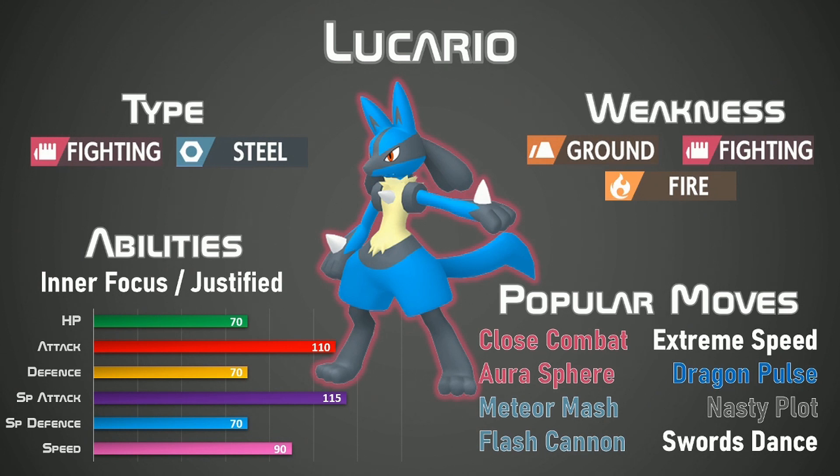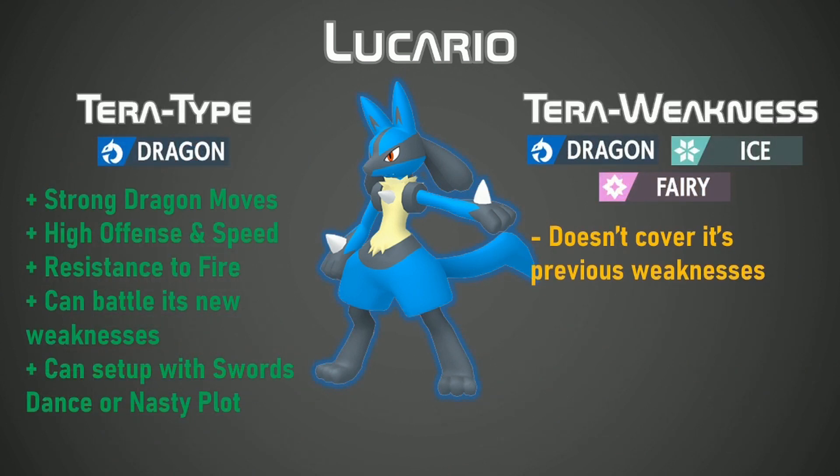Fighting and Steel is a very good type for Lucario. It doesn't care about its defenses but more about its offensive stats. Inner Focus will prevent it from getting flinched or having its attack weakened, and Justified will increase its stats further when hit by a Dark type move. It also has a wide variety of moves — some very powerful ones including Close Combat, Aura Sphere, Meteor Mash and Flash Cannon. These can all be powered up with Nasty Plot and Swords Dance. It only has three weaknesses in Ground, Fighting and Fire, and we can get rid of all those weaknesses by Terastalizing into a Dragon type. This is a very interesting type change for Lucario as with its Steel type moves you are able to hit, while Fairy and Ice become the new weaknesses. It can set itself up very nicely and is able to cover its brand new weaknesses — this is definitely one you need to be very careful of.